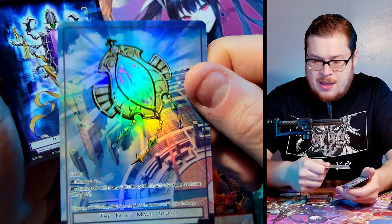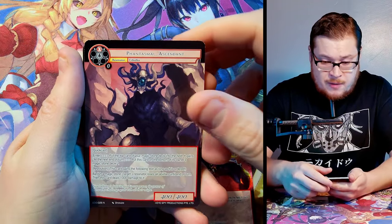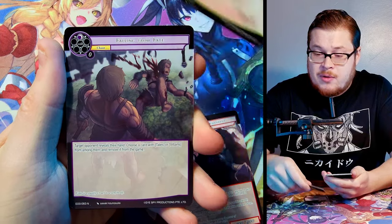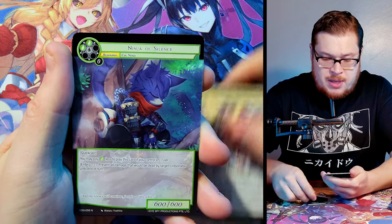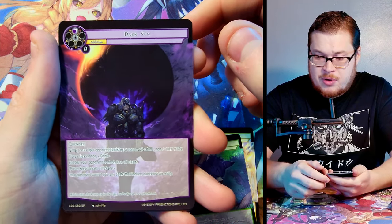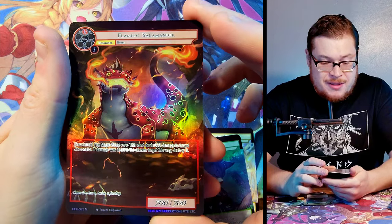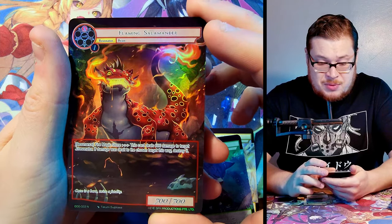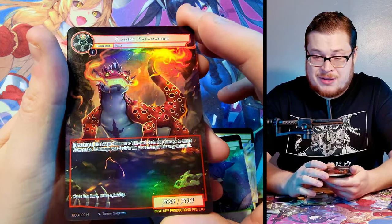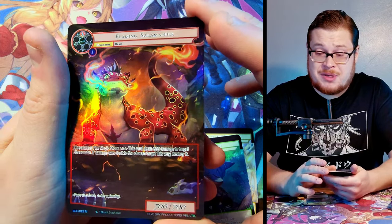We've got Phantasmal Ascendant, and our super rare is Dark Sun — pretty dope looking. Behind it, a Flaming Salamander full art. This card is sick and super good if you're playing the constructed format. Really awesome — I almost went off with this card a couple of times in the pre-release.